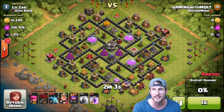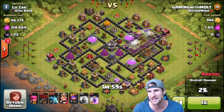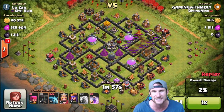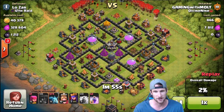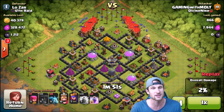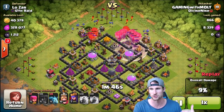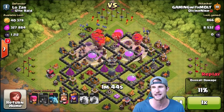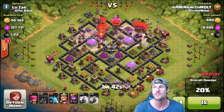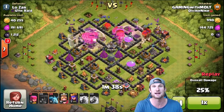All right, here's the first attack guys - look at all of this elixir, and there's a good amount of dark elixir as well. I noob'd on these lightning spells and barely missed taking out that air defense. It didn't mess us up too bad but I wish it had gone down because it was a waste of elixir and spells in general. We're gonna rage up right there and right here, get all of our loons in.